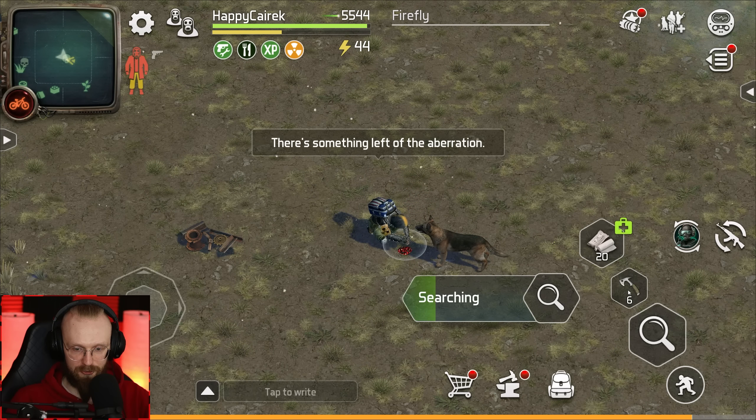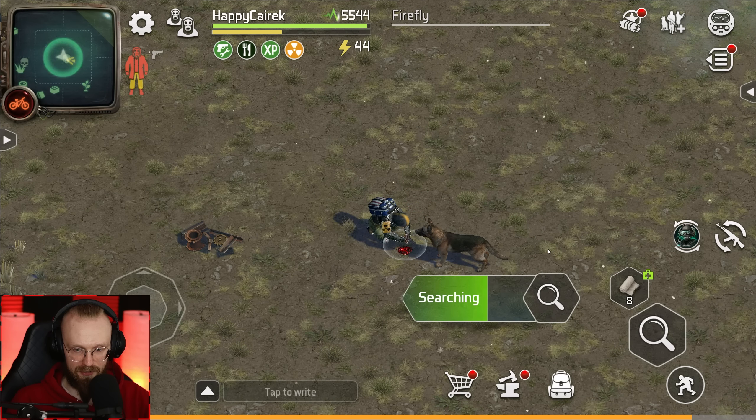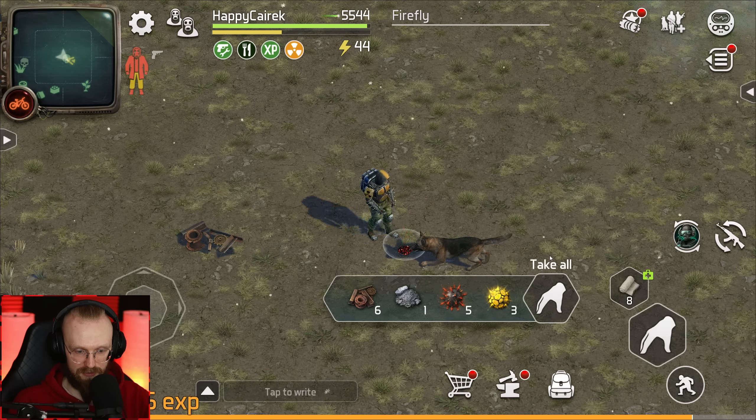We've dealt with that mad firefly. While we're looting it, let's get back my healing items. The mad firefly gave us some throwable items — I'll definitely take those — and some scrap metal. Never gonna say no to some good old scrap metal.